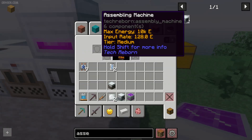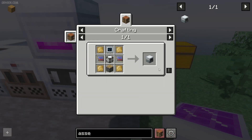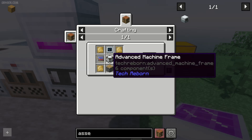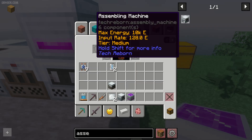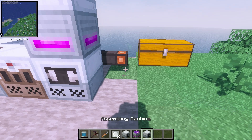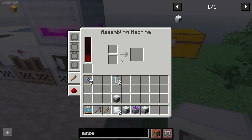After that, we need another machine: the assembling machine, which you can craft with this recipe — with electron, digital plate, etc. It's expensive. To craft this thing is a long story, but it's not a problem because I am rich.